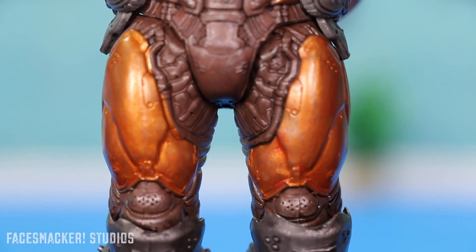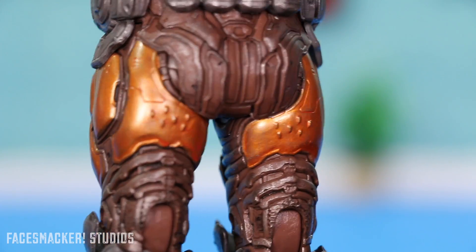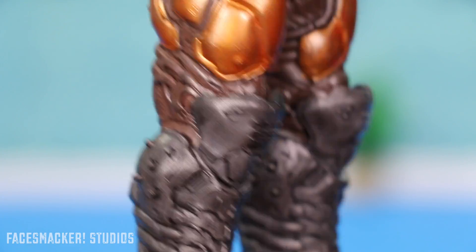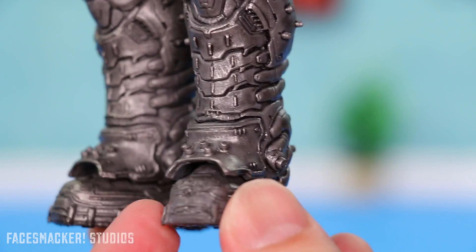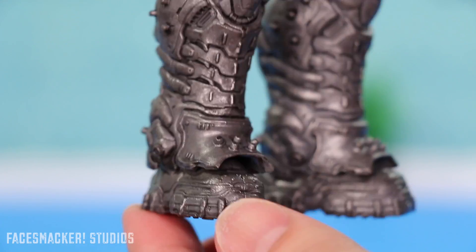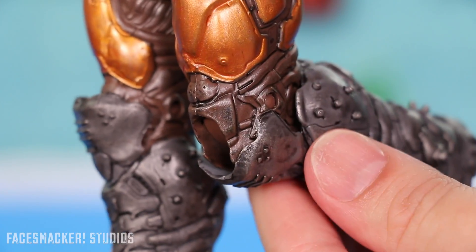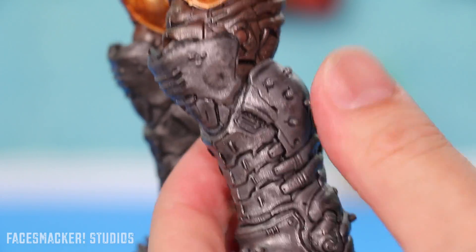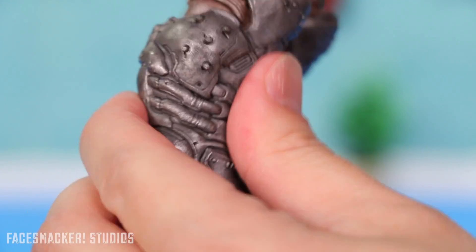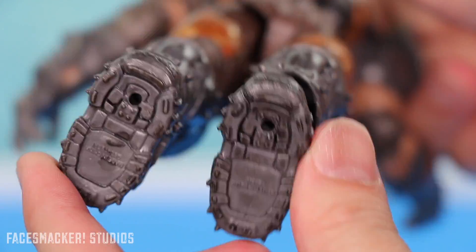Moving into the legs, we get more details galore. Just look at all that — it totally matches the game model. I'm kind of wondering if McFarlane was able to get the actual 3D game model, because I know after the first batch of Halo toys he actually was able to get the in-game models and then they looked just perfect. Whoever sculpted this — great job. Look at this: as you bend the knee out there's still details on the inside as well. These are nice and hard — the toy says 14 and up, so definitely not for kids, and these are definitely not soft and bendy. If you threw this at your face you would probably have marks.